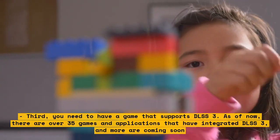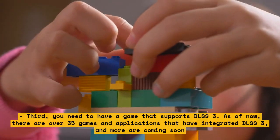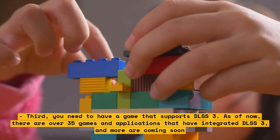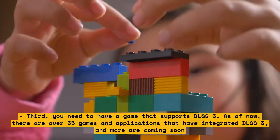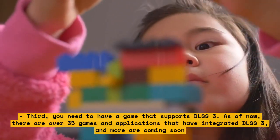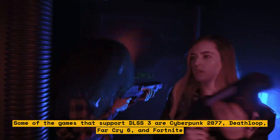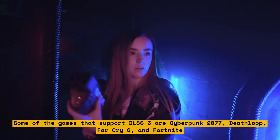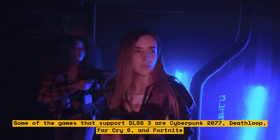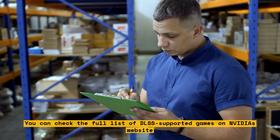Third, you need to have a game that supports DLSS 3. As of now, there are over 35 games and applications that have integrated DLSS 3, and more are coming soon. Some of the games that support DLSS 3 are Cyberpunk 2077, Deathloop, Far Cry 6, and Fortnite. You can check the full list of DLSS-supported games on NVIDIA's website.